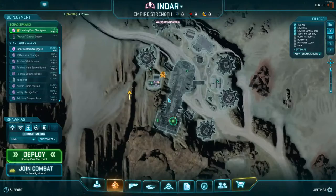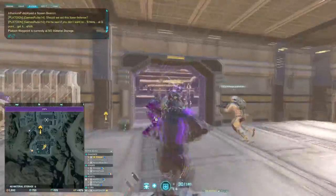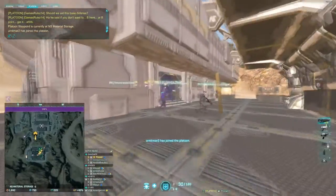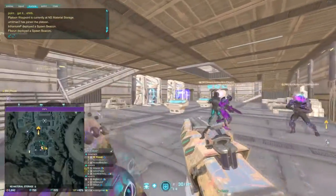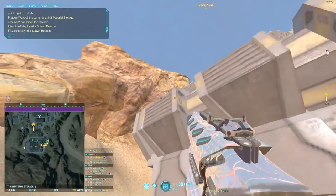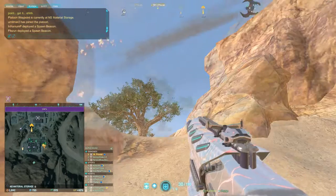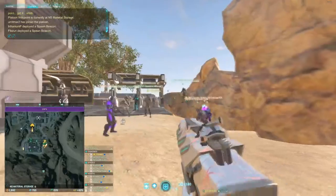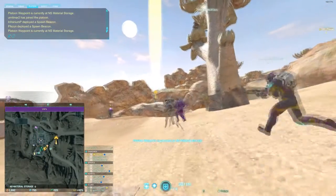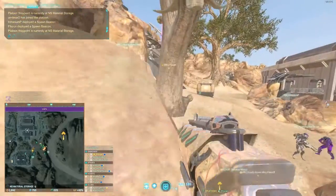Let's go to Material Storage. A lot of you have been at this base - it's a single-point base so it's simpler, but still a good one to know. If you look up towards those rocks, especially NC but TR will also do this - they'll post armor up there to overwatch our crashes. That plateau over there is a good spot for enemies to put tanks to shoot our spawn point.